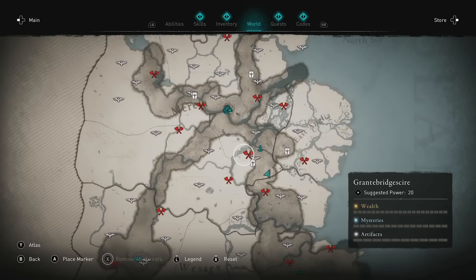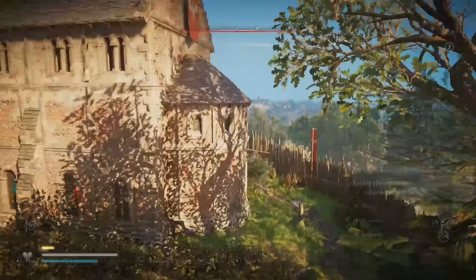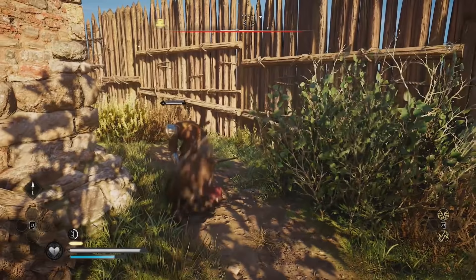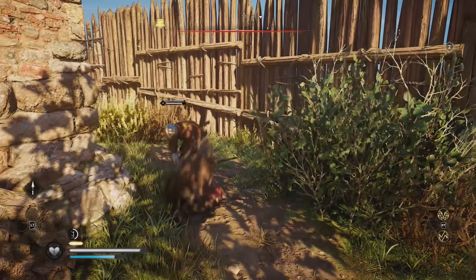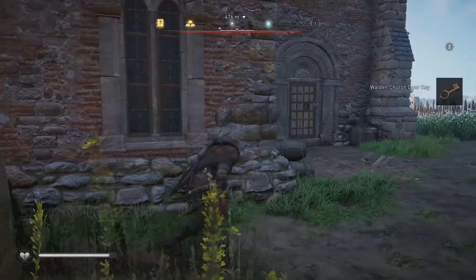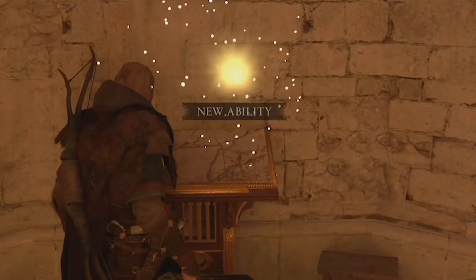The next thing we want to get is just southeast of where we're at - it's an ability we're going to need to get the next item, so stop off here first since we're heading that direction anyway. While here you're going to need to find a key. The back door is a lot easier to use than the front door which has a lot of guards. Once you have the key, come around the back side, open it up, and run straight in past the guards whose backs are turned. Grab the item and run straight out.